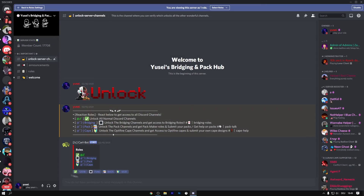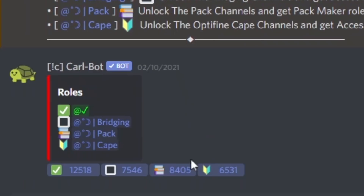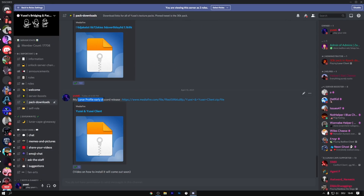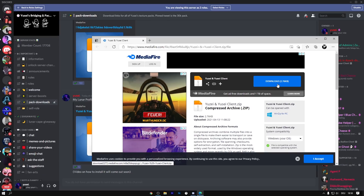Once you click the tick button, all the channels unlock. You can get bridging roles, pack roles, or cape roles if you want cape designs. After that, go to pack downloads and there it is — the Lunar Client profile. Just click on it, consent, and download it.